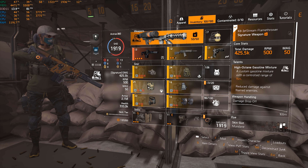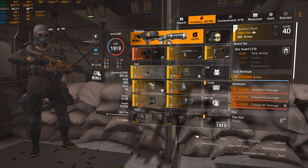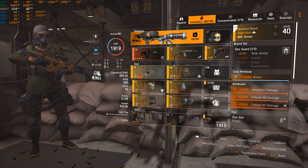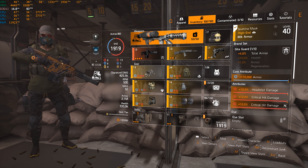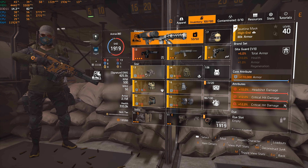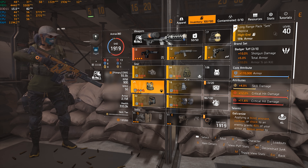I went with Badger for the shotgun damage and total armor, and one Gila for the five percent total armor. I could have used two Bulwark pieces for ten percent total armor, but you lose two attributes — either 25 or 24 percent crit damage or 20 percent headshot damage. So I'd rather go with two Badger Tough pieces. They come with a red mod slot, which makes it much easier.